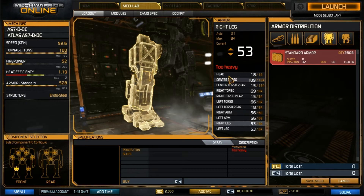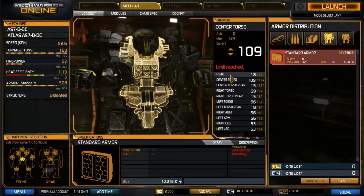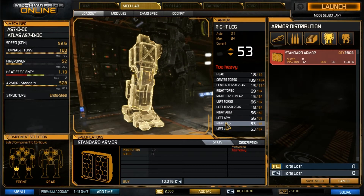Let's look at the armor configuration. I have shifted quite a bit of armor to the front. We only have 15 on the back — you're welcome to shift a little more back and forth depending on how quickly you can turn around and prevent them from coring you out. We still have 53 points of armor on our legs — that is where we shaved from. We kept a good amount of armor on the arms, a little bit more than on our legs.